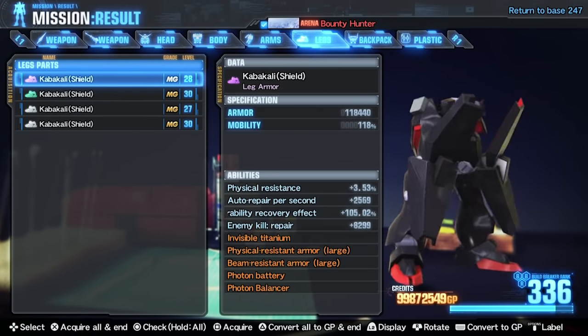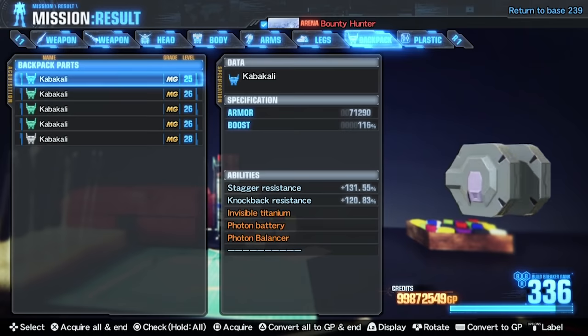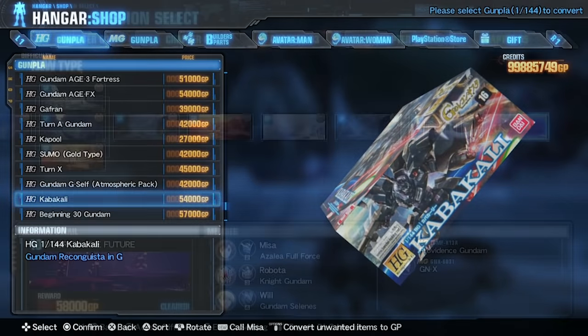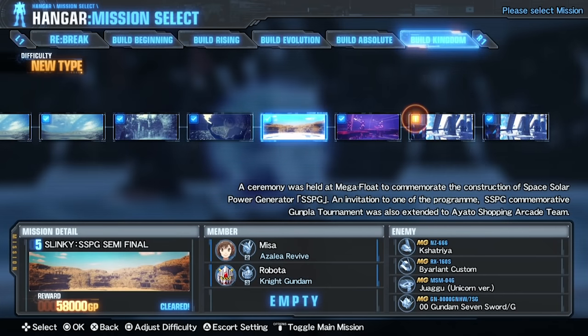The Kabakali can be bought in HG scale in the shop once you've gathered enough HG parts. And the Kabakali can be found in DLC 6 Mission 5 as a mid-boss.